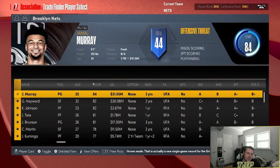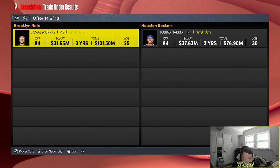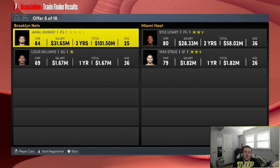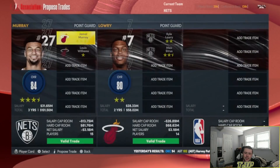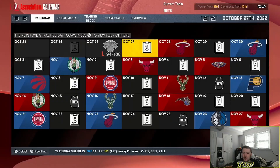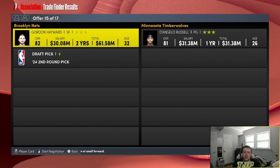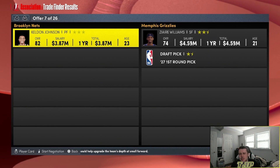Now Jamal Murray is gonna be traded — probably a bag of cookies. Three, two, one — Kyle Lowry and Max Drews. We've gotta give up Lou Williams. It could be a lot worse, but it's not the greatest trade either. Only gotta say goodbye to Gordon Hayward for — let's stop — D'Angelo Russell. Keldon Johnson in the trade finder for Zaire Williams and a first-round pick.